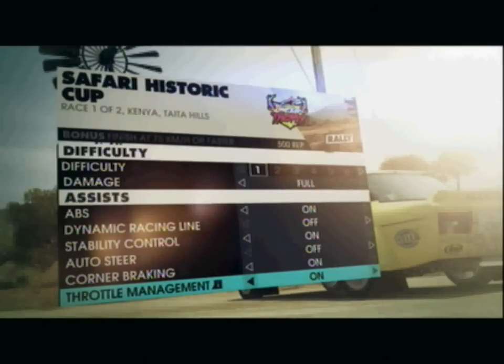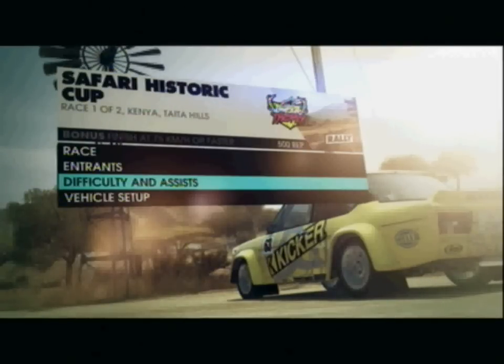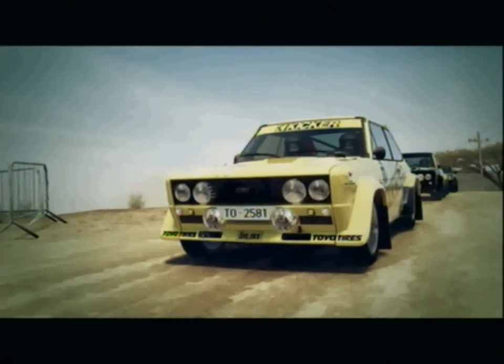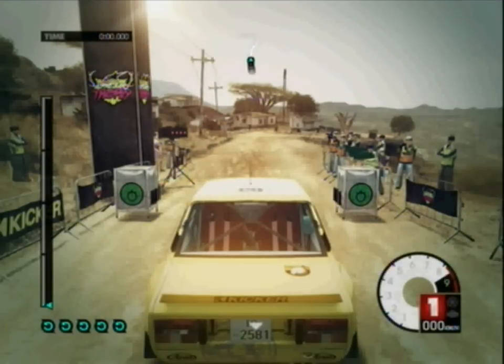That'll stop you from getting corrected when you're about to go off the edge or slowing down. Then choose a map like Safari Historic, or a map with a lot of edges, cliffs you can go off, or trees. That's going to make it really easy to damage your car enough to have to use a flashback.